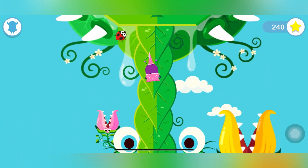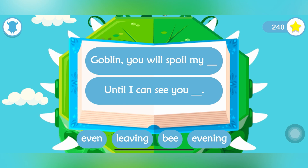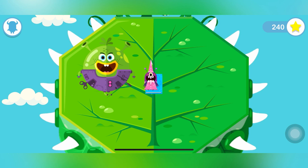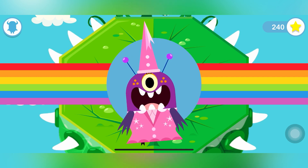There's a spell book, but the goblin prince is nearby — can you get to the spell book without him hearing you? You've got a spell book! Help your monster complete the spell with the words at the bottom of the page. The word is 'evening' for the first one. The second one is 'until I can see you leaving.' You've completed the spell and banished the goblin prince. Now he's gone — all of Jessica's friends are free from the ice!